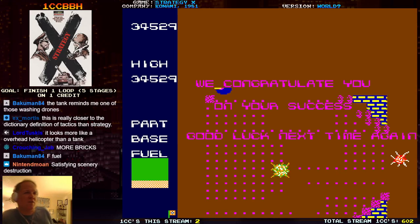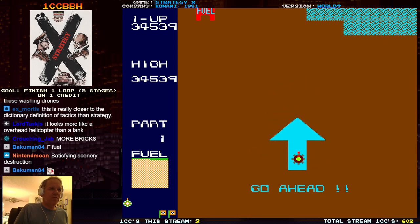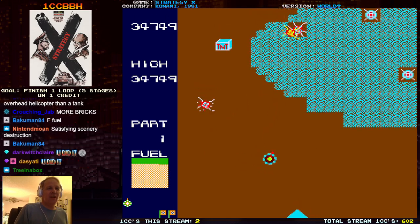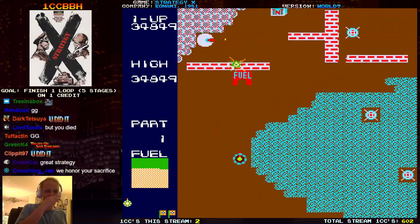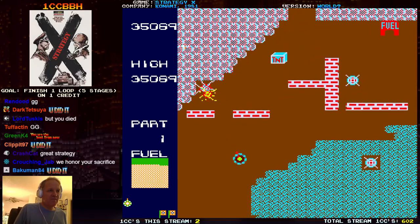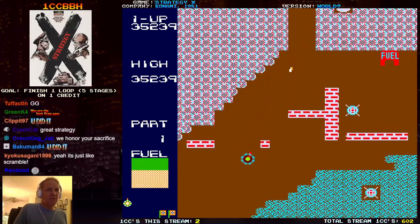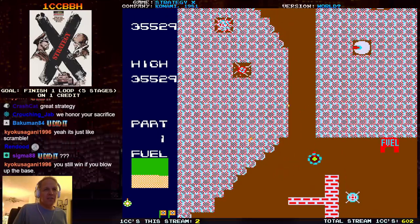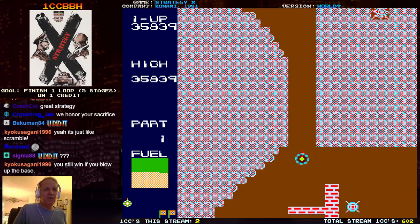We congratulate you on your success. Good luck next time again. I win. Did they give me an extra life? Tie goes to the runner. That is a loop. That happens in Scramble too — you can end up dying at the very end, but as long as you've completed your mission, it counts.